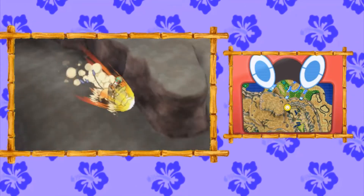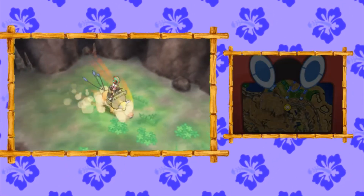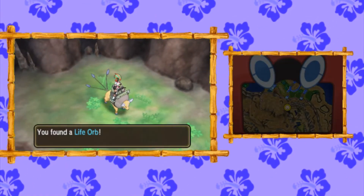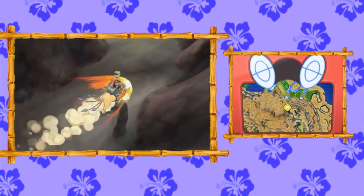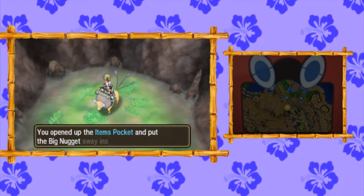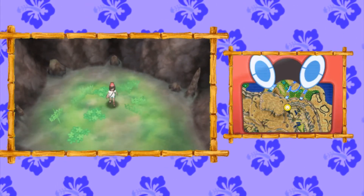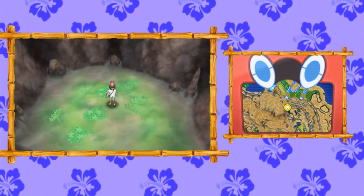Then you're going to make your way back and this time go to the bottom right, where you'll find a Life Orb — also sphere shaped. Starting to notice a trend here. And lastly you're going to find a Big Nugget. That's a hint, because the cave in X and Y has all of the orbs, like the Griseous Orb and stuff like that.